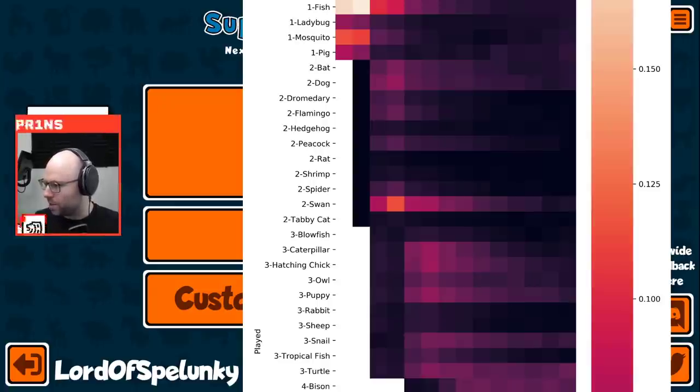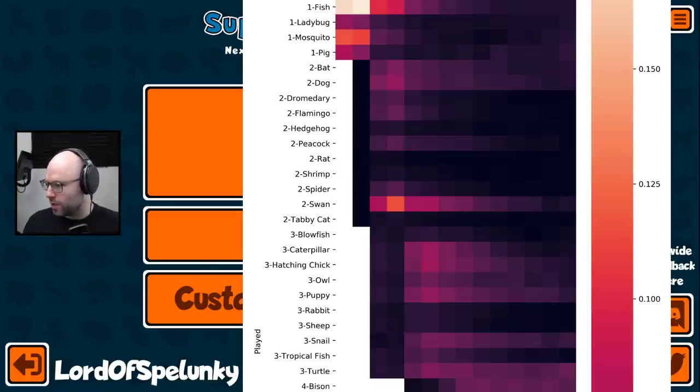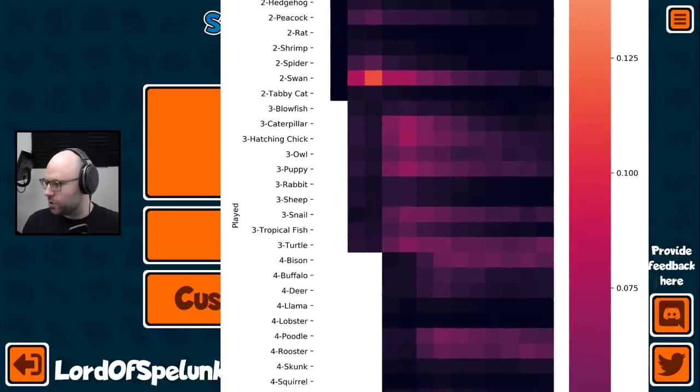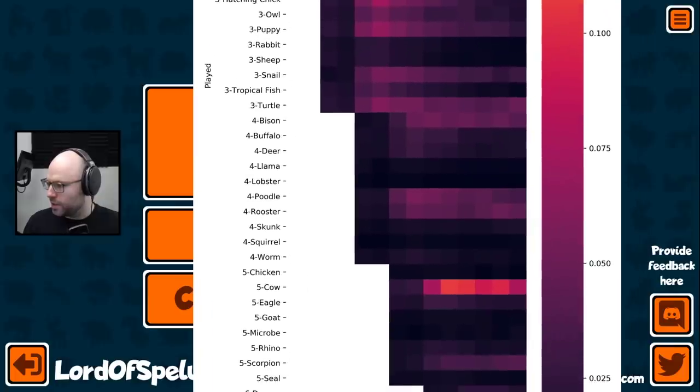Little Peacock, little Flamingo, little Spider — a swan is amazing, don't get me wrong. Tier three: see a decent amount of Caterpillar. When the puppy shows up, it stays around forever. Hatching Chick is pretty popular. Owl, Snail, and Turtle have some utility.